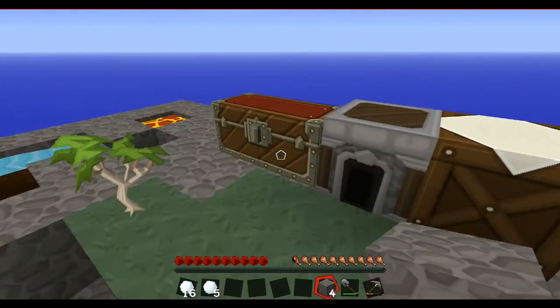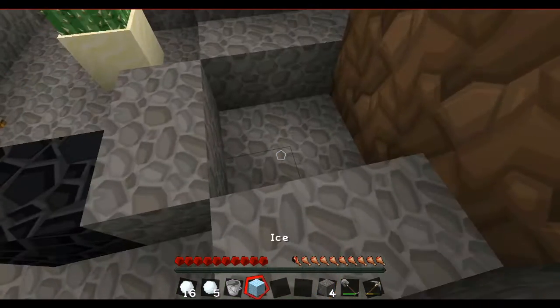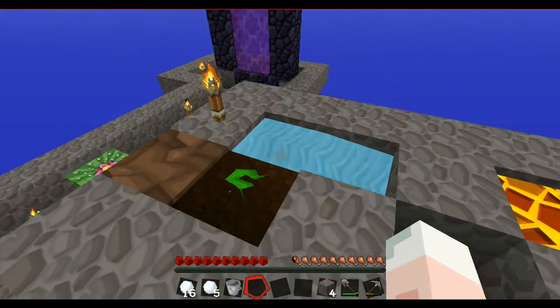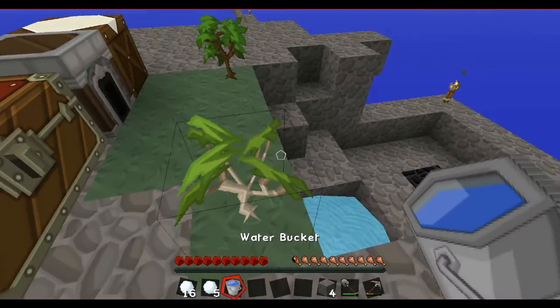There we go, so we need the bucket. And we need a block of ice, which we got from the nether if you watched that. There we go. Where's the water? Where's the bucket? There we go, so we get the bucket.